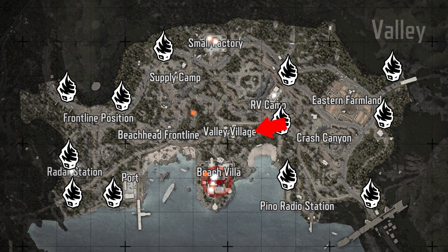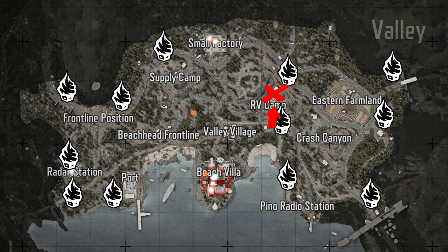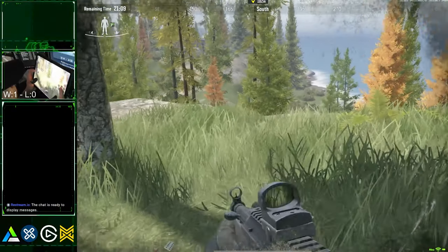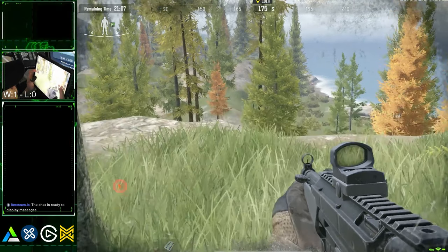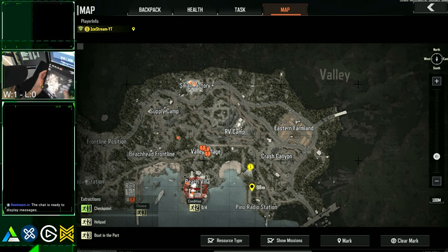Village spawn. For loot mode, head straight to the Villa and use the same east route for entry into the back. Be careful of nearby players though — there's a sniping hill by this spawn that overlooks the beach and the route into the Villa. For PvP, do not head for the RV Camp spawn as those players have an immediate high ground advantage. Just head towards this hill and wait for players heading towards you or the Villa. Some players that spawn here literally run across the beach, and you can easily gun them down from anywhere.